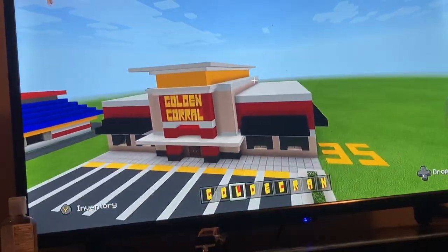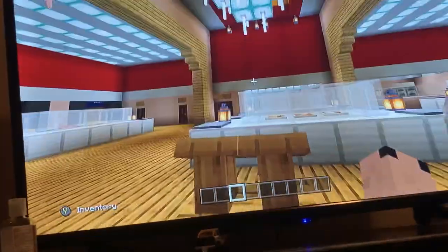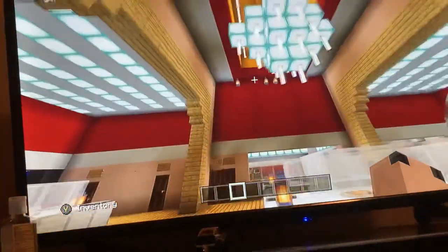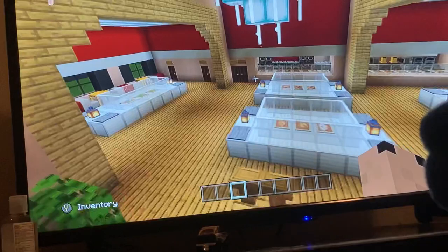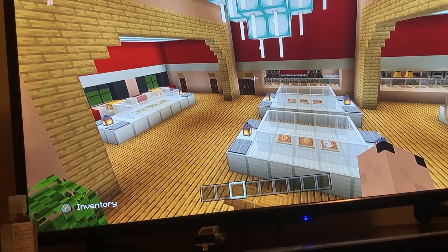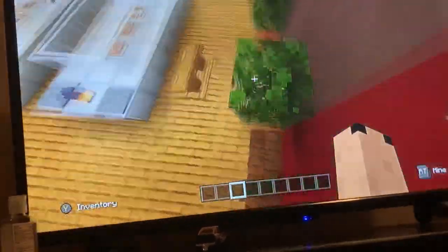Now let's reveal the interior — this is definitely one of the most beautiful interiors I've ever done, and the first time I've put a chandelier in a building. By the way, some bad news: Golden Corral has filed for bankruptcy and will be going out of business, same with Red Lobster, because of the pandemic. Hopefully they don't fully shut down.